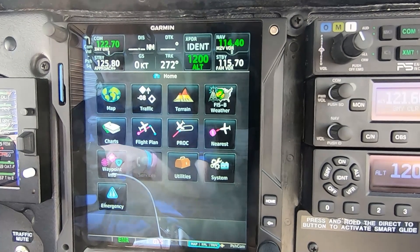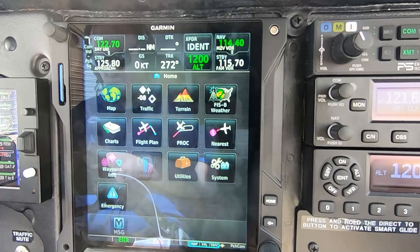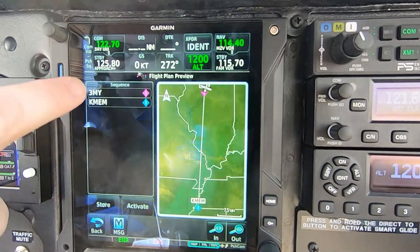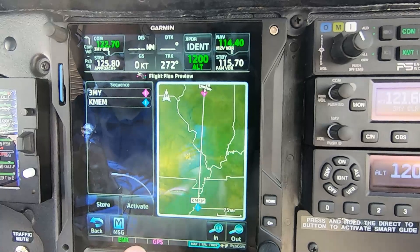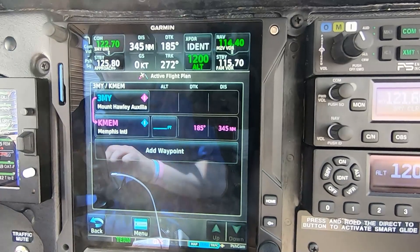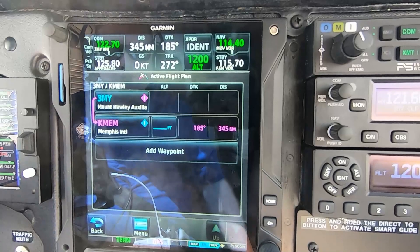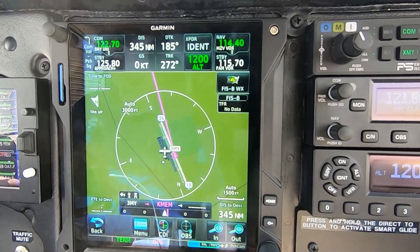Alright, so now we can do our flight plan transfer. Our flight plan — new flight plan — 3MY to KMEM, the big airport. We get to go into the land of FedEx. We're going to activate that. As far as I know, they didn't put me on a STAR because all their STARs are for jets. Alright, so now we're at the map and we can go do our run-up.